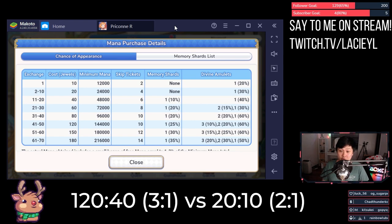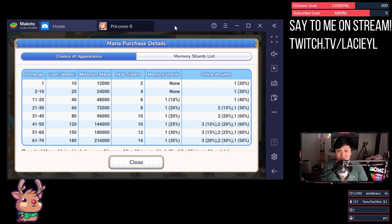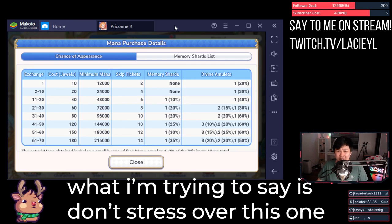That puts the EXP ratio at 120 to 40 versus 20 to 10 — aka 3 to 1 versus 2 to 1. If you're looking just for EXP, refills are the way to go. However, the question is: would you pay 10 gems for 12k mana, skip tickets, and a 20% chance at a divine amulet? Personally I think it's an okay buy — 10 gems is about a fifteenth of a roll.